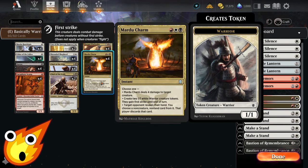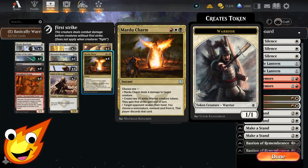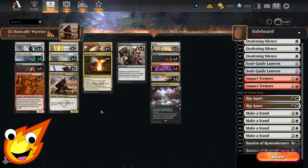Also in the three-drop slot is Mardu Charm, which does quite a bit but requires the correct mana. It's an instant with three modes: deal four damage to a target creature; create two 1/1 white Warrior creature tokens with first strike until end of turn; or target opponent reveals their hand and you choose a non-creature, non-land card to discard. So it's either an expensive Duress, a combat trick to block your opponent's attack, or a way to remove something so your warriors can get in more damage.